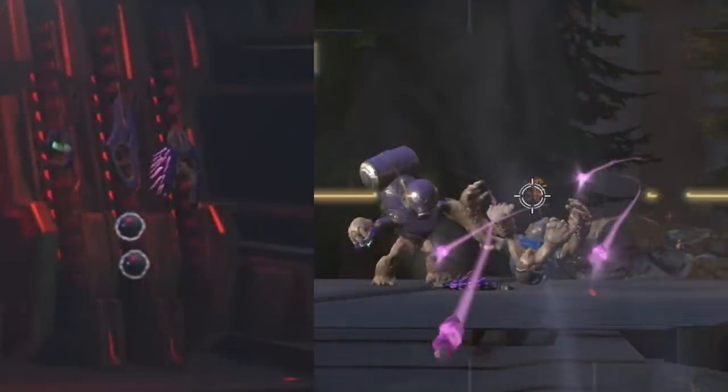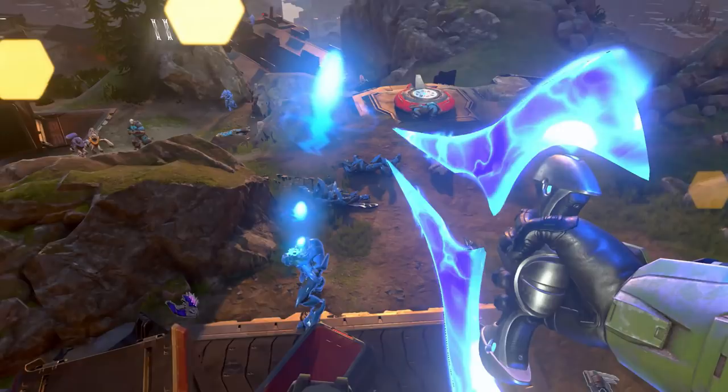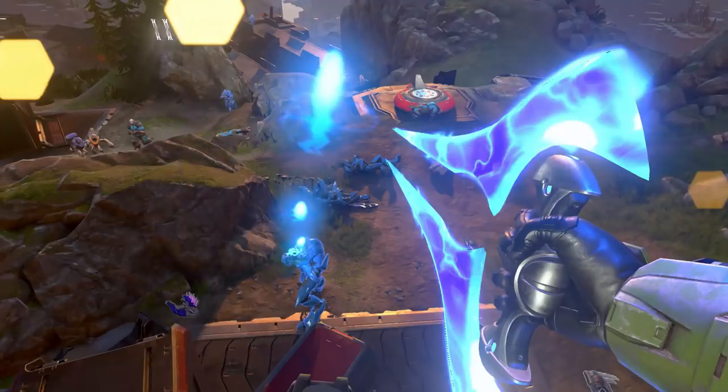Next we have the needler. We never see it in enough detail to confirm the variant, but even Halo 5's Type 56 needler is almost spot-on to the classic Type 33, so not much to really talk about there. And then we have the energy sword. This new sword looks like it's based closely on the Halo 3 design, which was definitely one of my favorites. I love that the catch just above the handle is a lot more prominent than we've seen in more recent games.